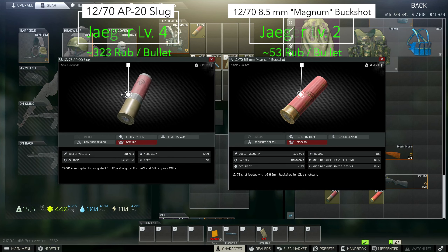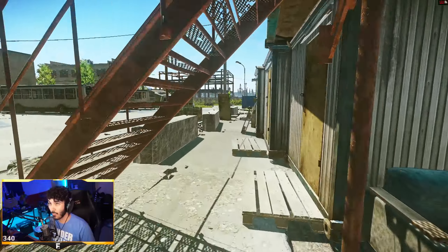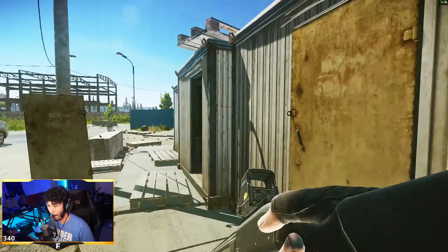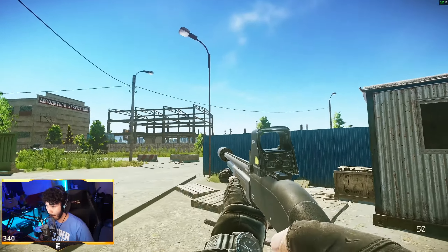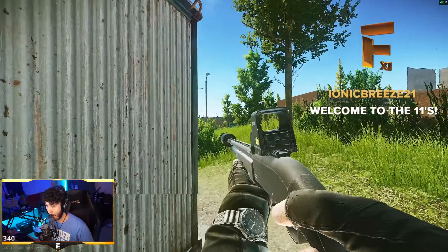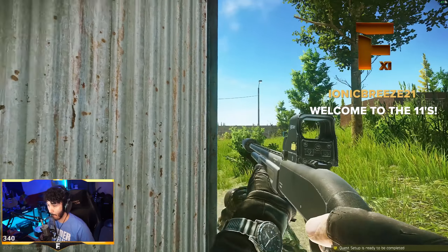For ammo, we have a lot of differing options here, but my personal choice is the AP-20 slug. It hits like a truck and shoots right where you aim it. For honorable mentions, the Magnum Buckshot from Jaeger level 2 is also a fun option. To clarify, the slug is one bullet that travels where you aim it, while buckshot is a spread of 8 or so pellets — just wanted to throw that in there in case you didn't know the difference. The Magnum Buckshot is a deadly leg-slash-face meta ammo and would be a great choice, but personally I run the AP-20 slugs. To each their own.